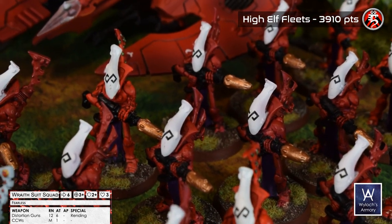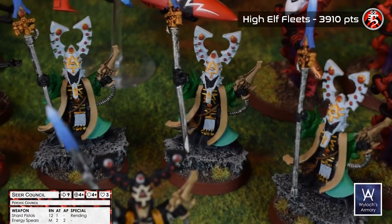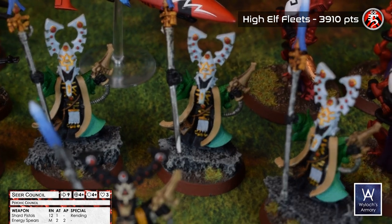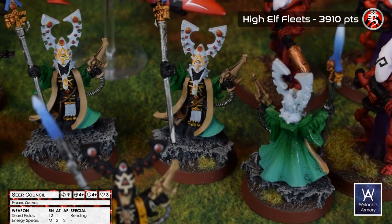The Wraith Suits are all made of metal — those are heavy models. One Seer Council unit with three models, freshly rescued from eBay, kitbashed where needed, and repainted. One of several psychic units in this army, something we haven't had a lot of in our battle reports.